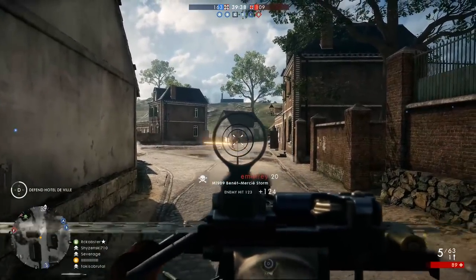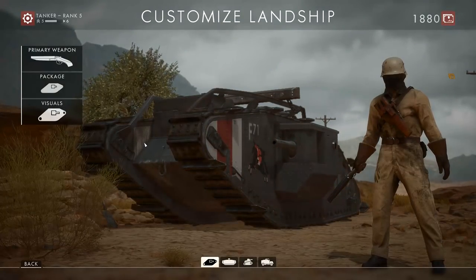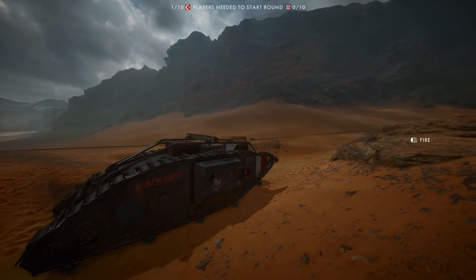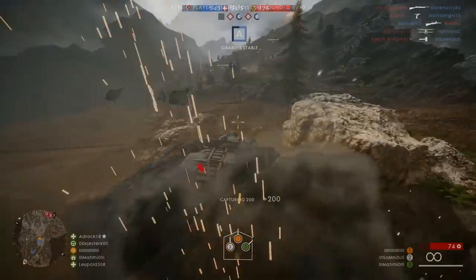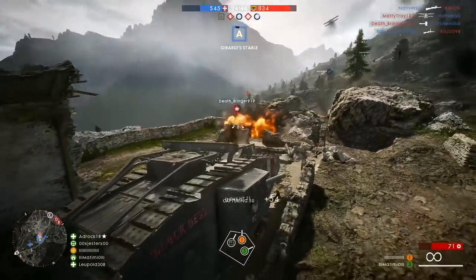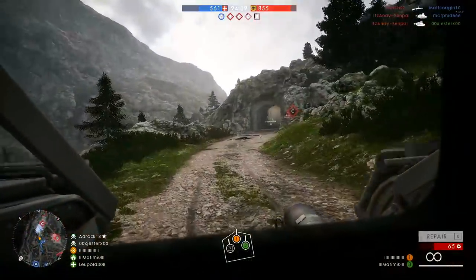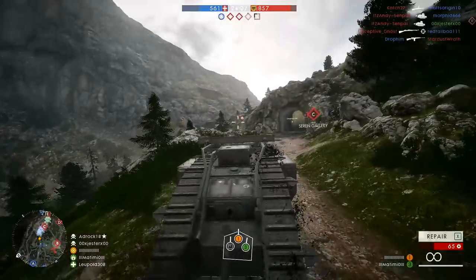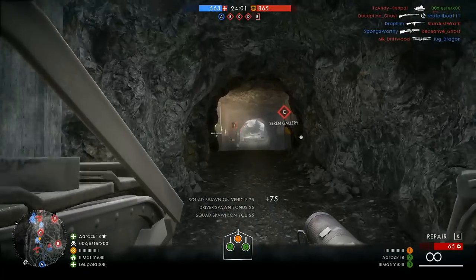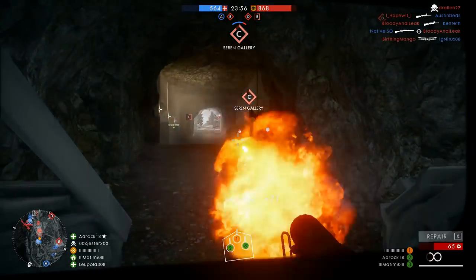Now if you unlock all the skins in the campaign, you will get the final campaign skin which is the Black Bess Landship skin. This one is some serious swag and will definitely make you stand out in multiplayer. It's proof that you poured some real hours into Battlefield 1 single player and I doubt you'll see it too often in multiplayer games. The skin makes the multiplayer Landship look like the one that you drive through the Mud and Blood campaign. Considering how badass the Landship looks to begin with, the Black Bess skin is just the icing on the cake. And although you can get some gray skins for other tanks in the game, this one is the only one that's solid black — though maybe not so much if you're playing on a darker map.